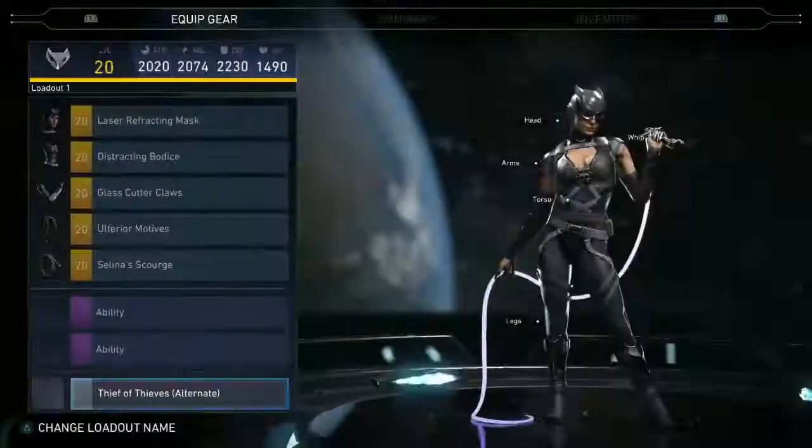Sets range from two-piece sets all the way up to five slots. Sets with five pieces will have multiple augments that unlock based on how many pieces you have equipped — so two pieces gives this bonus, four pieces gives another, and five pieces gives the really powerful one.